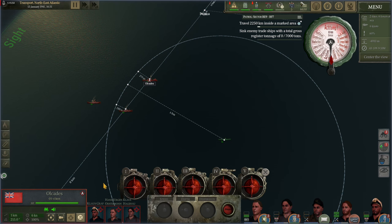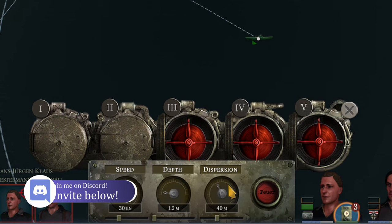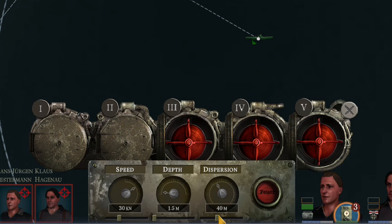We'll grab our farthest target first, open up our torpedo launching bay, and select a torpedo to flood. You must flood a torpedo before you can fire it. At least for the T1 torpedo, we have control over its speed and depth. If we were to select two torpedoes, we would also have control over the dispersion of the torpedoes — this is the distance between the torpedoes hitting. If you are not 100% confident of your calculation, go ahead and keep your dispersion fairly high to maximize your chances of hitting the target.